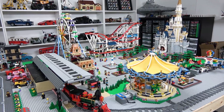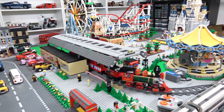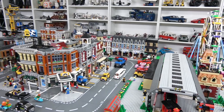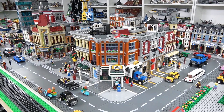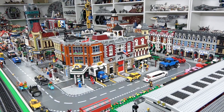Guests can enter the amusement park just by boarding the train at this station right here, which is also serviced by the high-speed passenger train. Right after the amusement park we have our downtown core of the Lego City, which mainly consists of modular buildings. Right here we have the Corner Garage, beside that we have the Fire Brigade, and on the corner there we have Cafe Corner.